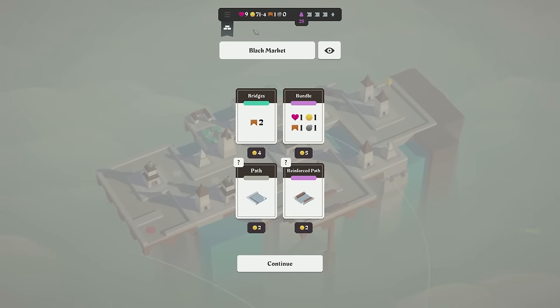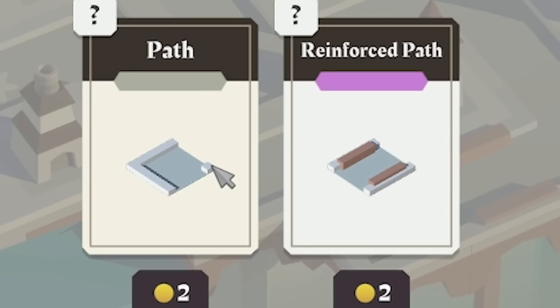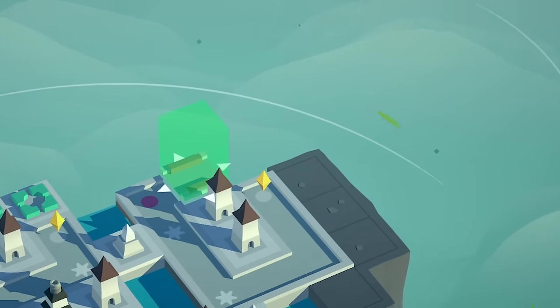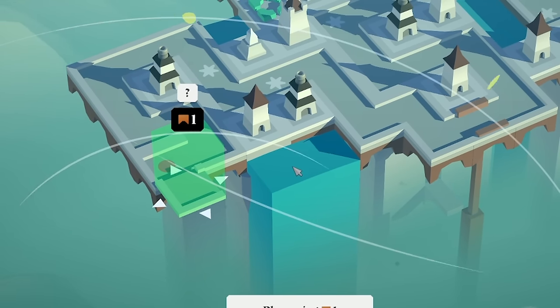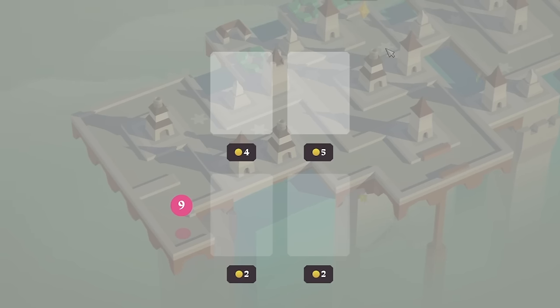71 coins. So we'll take the bundle — that's one of every resource. Thank you. We'll then take two more bridges. And then reinforced paths and corner paths — I think we definitely want those. Probably put a straight path over there just to extend this one a bit. And then the corner, I'll probably shove that perhaps that way. It'd be good to try and get rid of these two waters somehow so we can bring the path around the back. I've bought everything in the black market and it felt good.